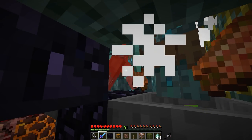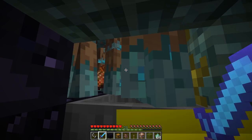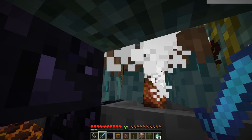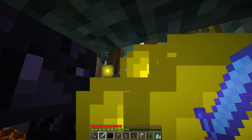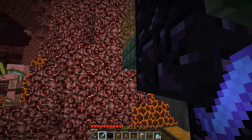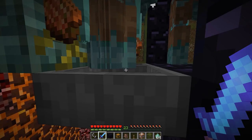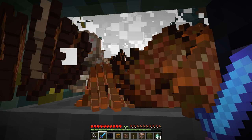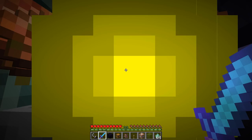Unfortunately, the downside to this farm is that it is 1.13, and 1.13 is pretty darn laggy. Most worlds will run at half their speed or less. I think this world is running at about half the speed it should be. But you can see that you can easily sit here and swing at them using Sweeping Edge to kill more than one at a time. All the loot should be picked up by these hoppers and put down in the chest below. Killing a lot of these guys creates quite a bit of lag — XP as well as items all moving around.